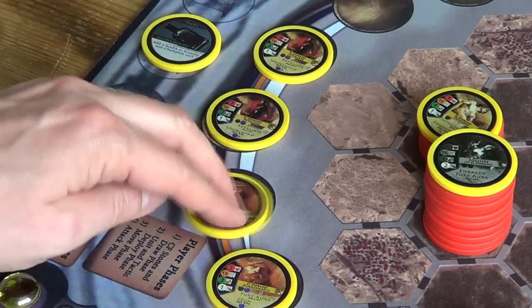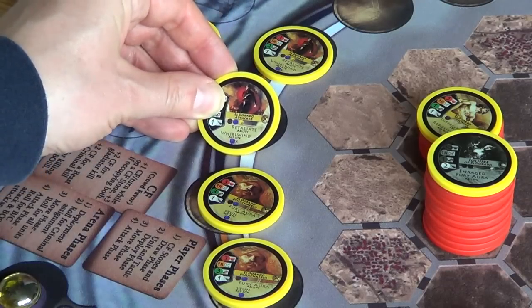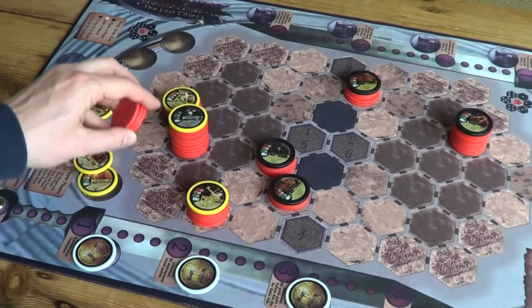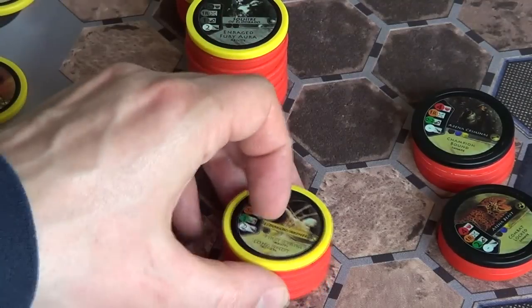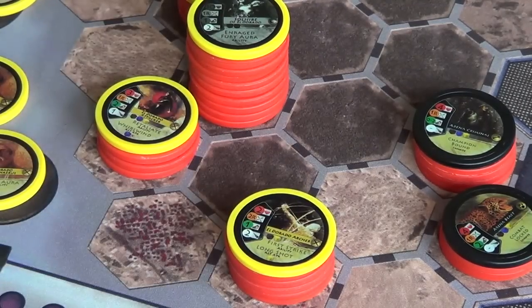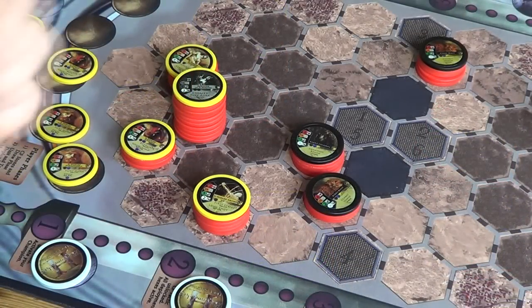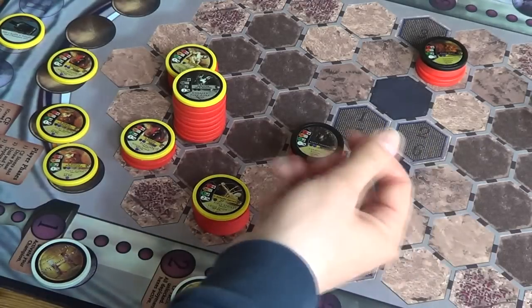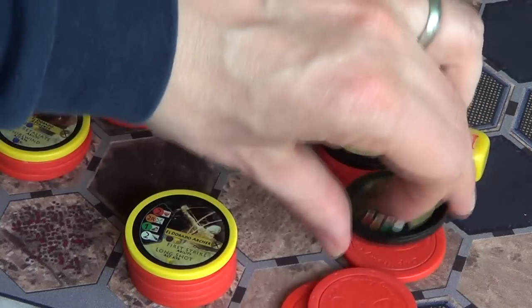My turn again. I've got two attackers and two Demicharis, not a great deal of choice. I think I'll deploy my attacker here, leaving room for the archer to move back if needed. Attack phase: I'll use my archer once more - one black and one yellow on this beast. Two hits - he's down to one health.